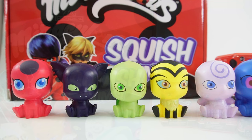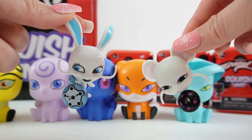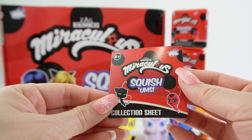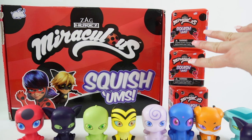All right everyone, here's the final lineup. We got Tiki, Plagg, Waze, Pollen, Noru, Dusu, and finally Trix and Sass. We didn't get Fluff or Mulo after all, and we also got one duplicate — two Plagg figures. Here is the checklist in case you're interested: Trix, Waze, Sass and Pollen, Noru and Dusu, and Tiki and Plagg — that's the full set. I do have three more unopened ones but I think we're going to save them for another time.